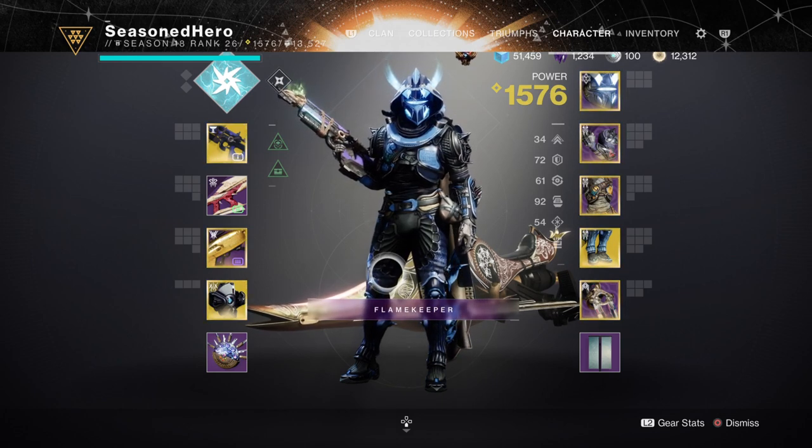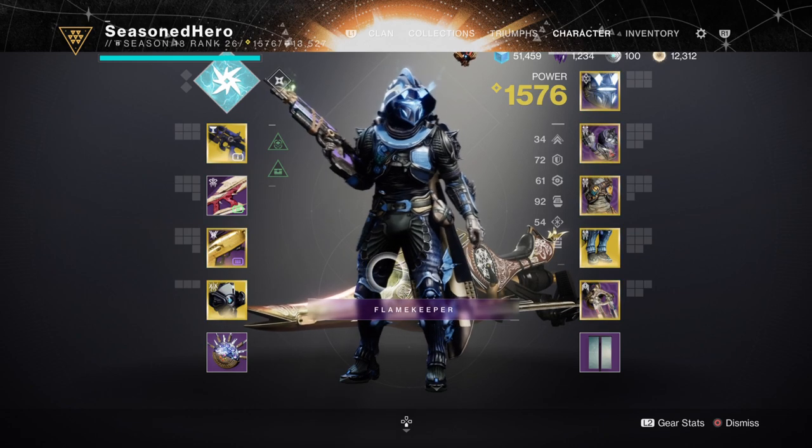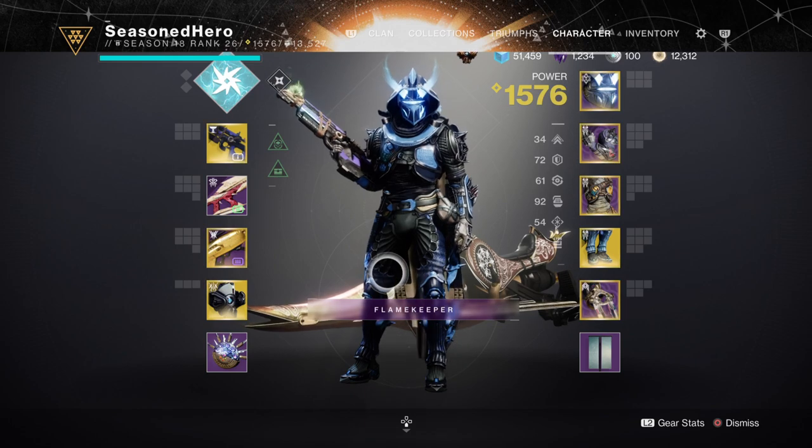As the build doesn't have a specific key stat you need to invest in, you can pick and choose which stat is best to focus on. I chose to invest in Grenade as I plan to use this with Bad Juju and Ashes to Assets for faster super energy return.